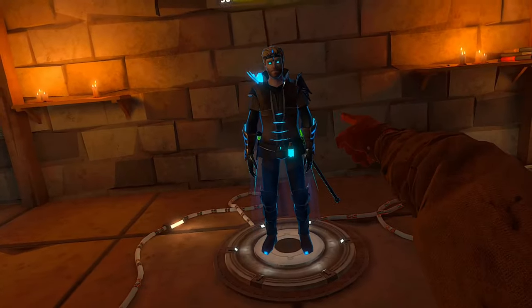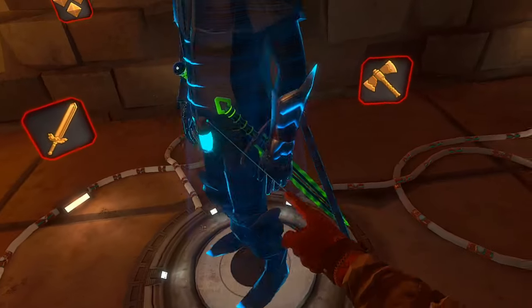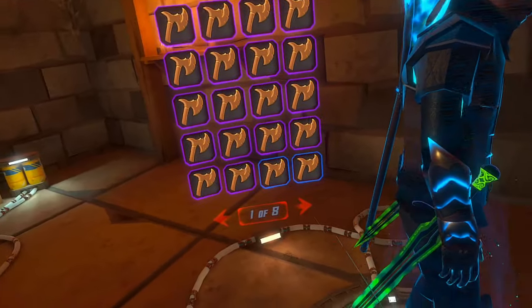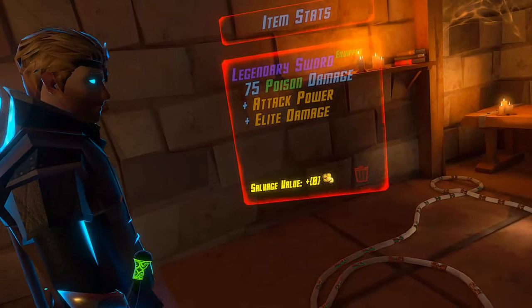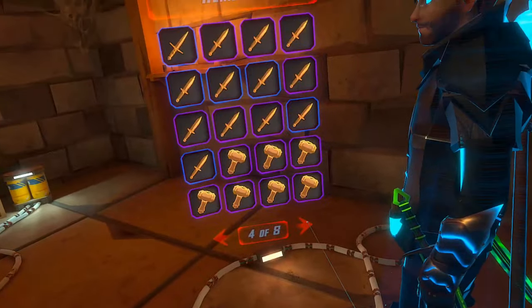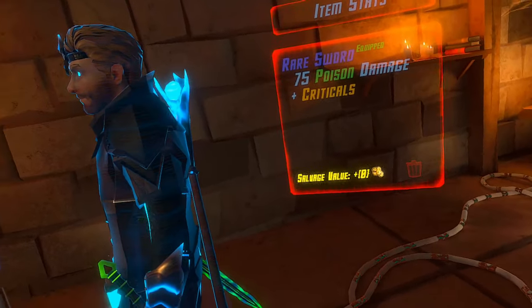Hello again, this time I'm here with the double poison swords. Here you can see I got one and two poison swords. They've got different handles. I tried to make them identical, or tried to hope they were identical, because this game is RNG. We've got one sword right here which is attack power and delete damage, which is pretty good, plus poison obviously. And then we've got another right here which is plus criticals, which I would say is even better.